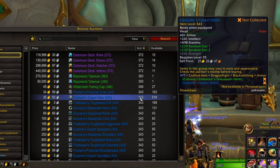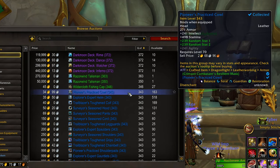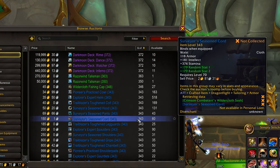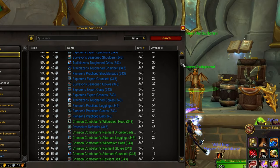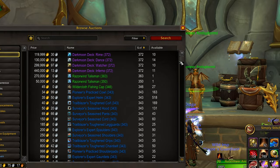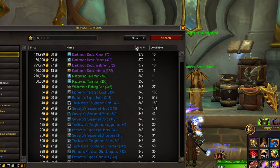Next up, if you want to get to around 340 fast, you can buy a lot of blue 340 gear from the Auction House for quite low prices. So if you have some pieces that are really bad, just buy a few upgrades or a new weapon to increase your item level a bit.